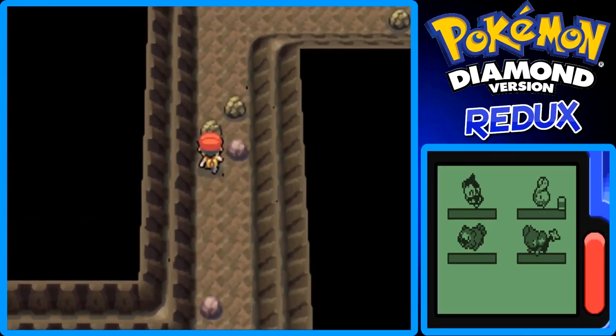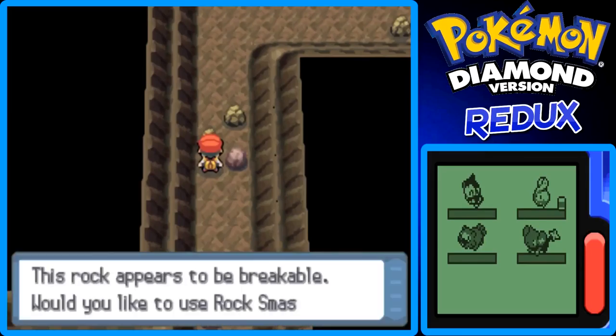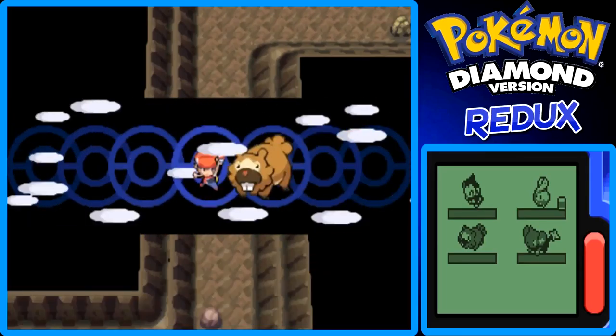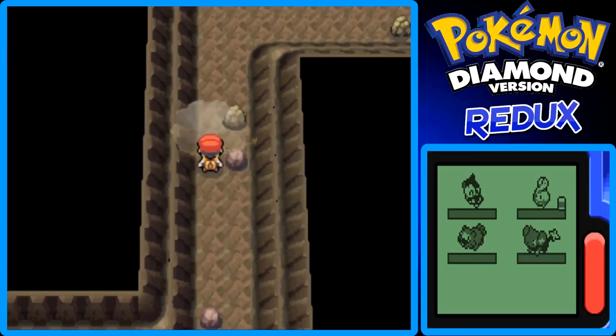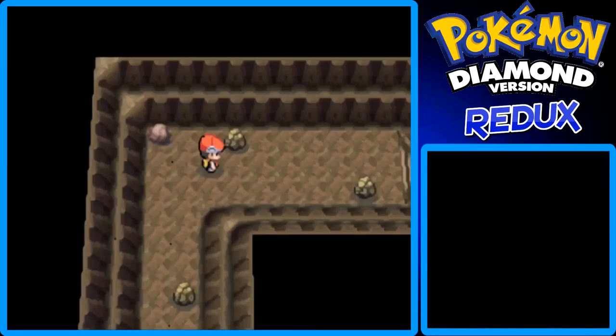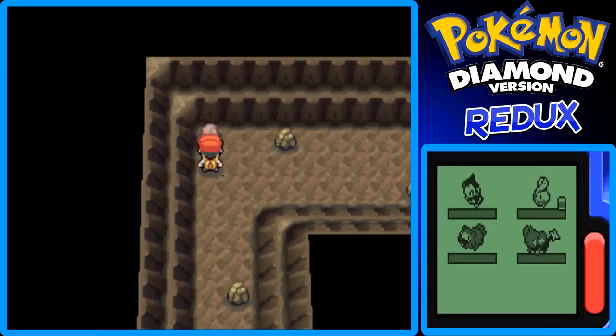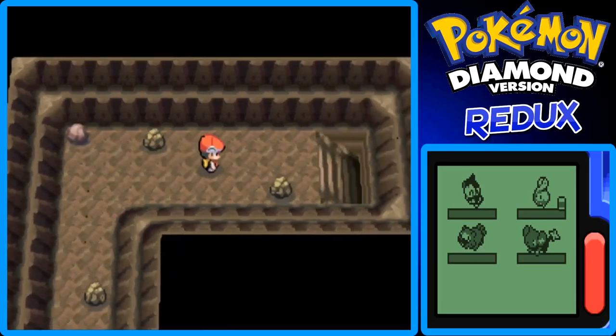Now that we have the badge from Ornberg City Pokemon Gym, we can use Rock Smash outside of battle. So Badoo or Becky will use Rock Smash right there. I was going to check if there's an item in this rock — nope, there isn't. I'm pressing A on it right now. There's no hidden item. Darn it.